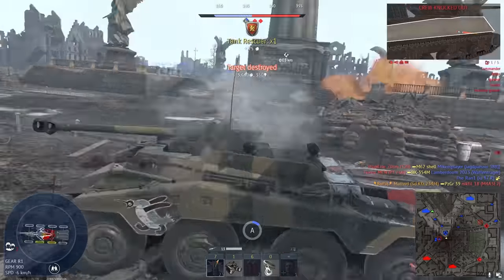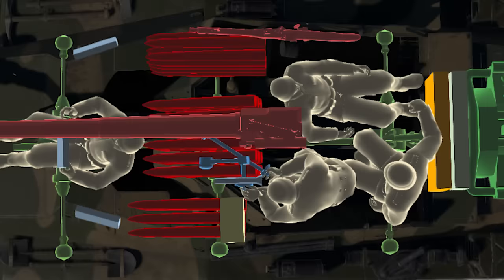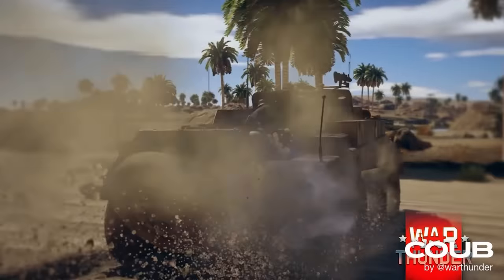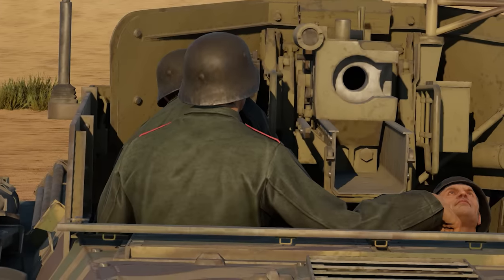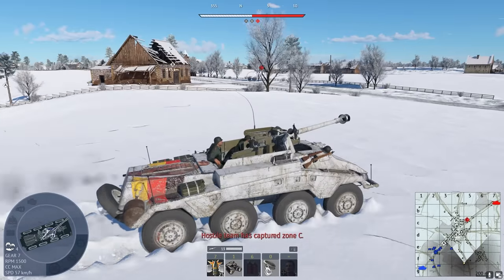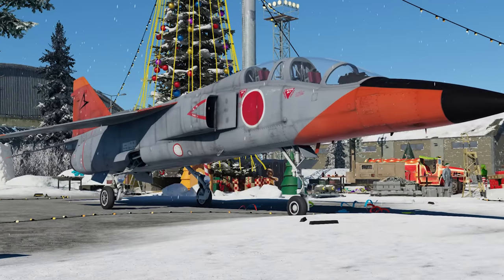Interestingly, if you check out the wiki page of the vehicle today, you'll notice that the commander in the back is notably missing. The tank didn't initially release with 4 crew members, but it seems these images were never updated. The Pack Puma today is still a very very strong vehicle, which I can't say the same about the T2 in the Japanese tech tree.